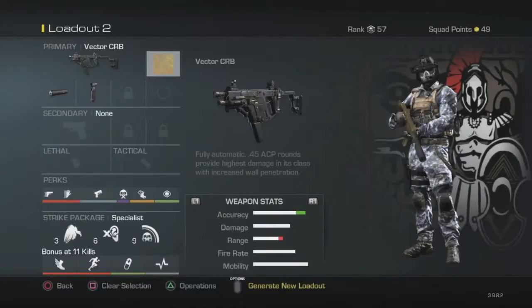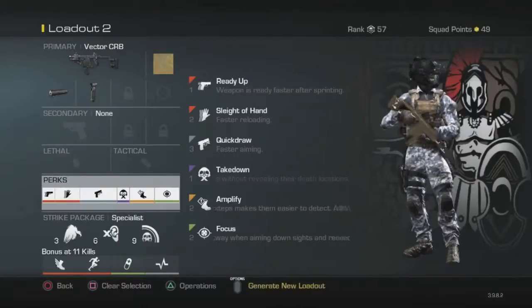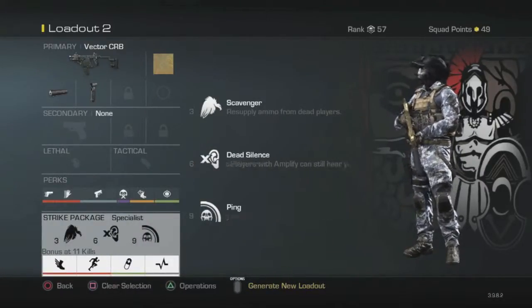Here are my perks too: Ready Up, Sleight of Hand, Quick Draw, Takedown, Amplify, and Focus. You can change up the specialist whatever you want, but I recommend those three perks.